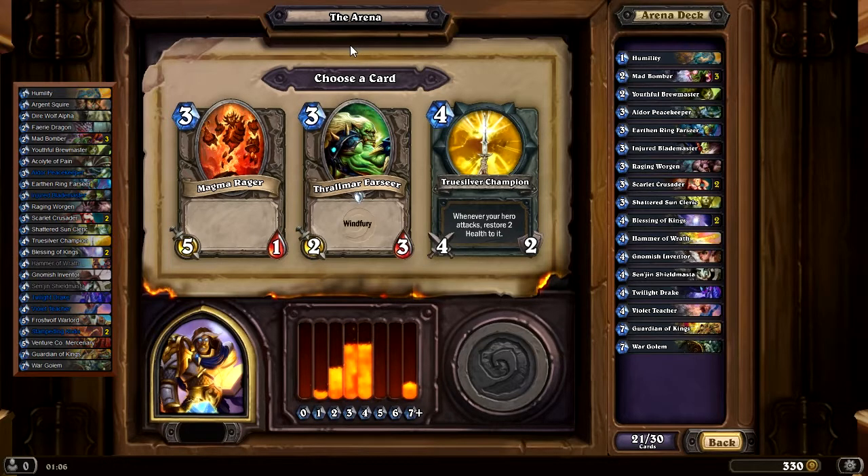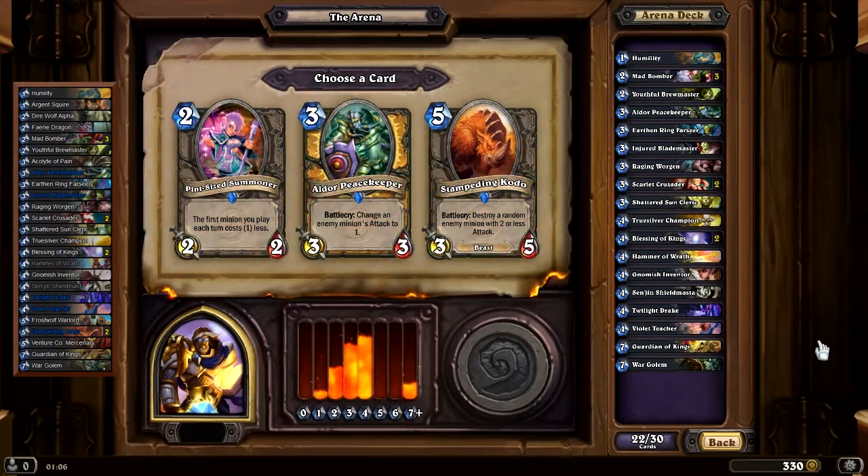Truesilver Champion of course. Magma Rager: 22, Thrallmar Farseer: 27, Truesilver Champion: 76 — very good weapon. Then Aldor Peacekeeper or Kodo — Peacekeeper is a very good card, but the Kodo is also pretty good and they combo together. I can Peacekeeper a big minion and the Kodo finishes it off. We already have one Peacekeeper. Pint-Sized Summoner: 39, Aldor Peacekeeper: 86, Stampeding Kodo: 107. Kodo wins.